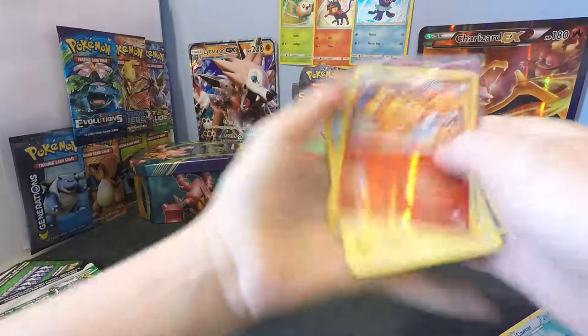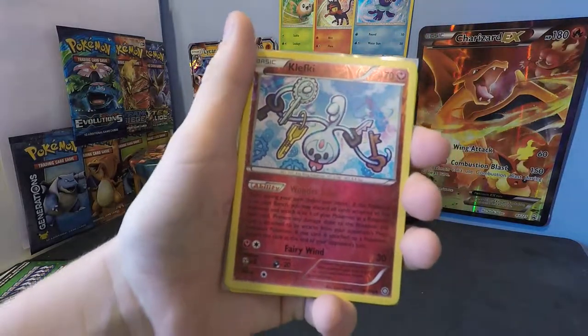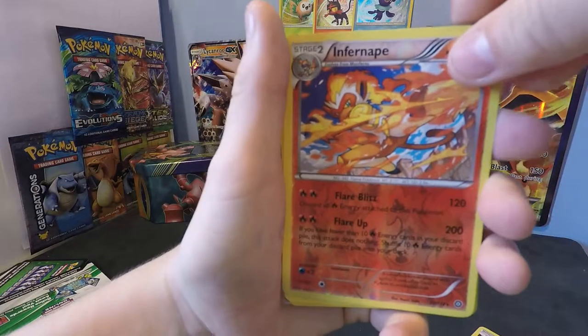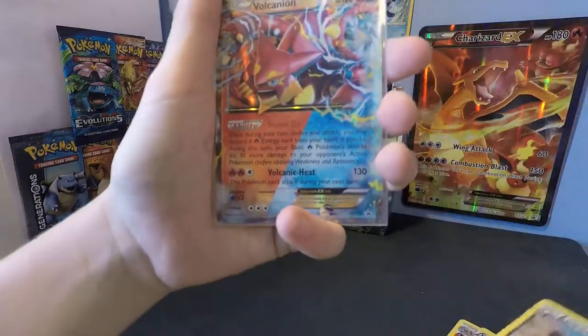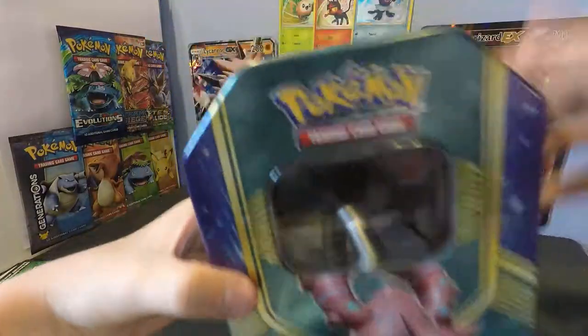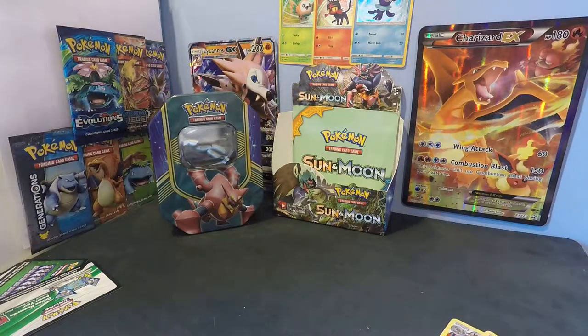Let's do a recap. Clefairy with a really long ability that I'm not gonna read. Infernape reverse rare, 200 damage — pretty brutal. Pikachu, love the artwork. Pangoro. Volcanion EX promo, and Mega Gardevoir EX split. That's 110 damage plus. And then it also comes with this nice tin here — you can keep all your Pokemon cards in it. Hope to see you for next video. Goodbye!